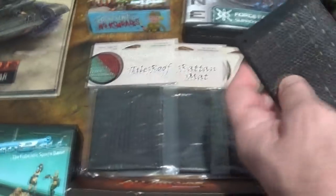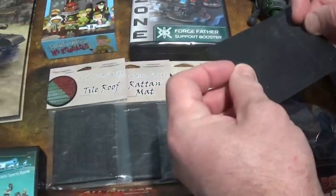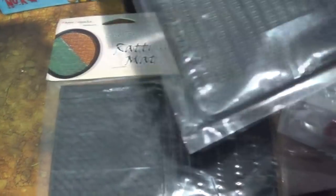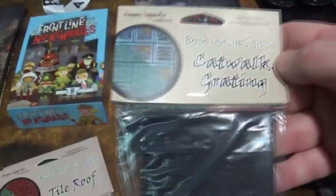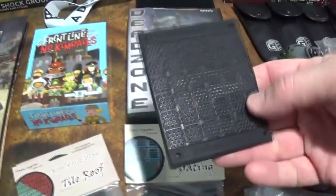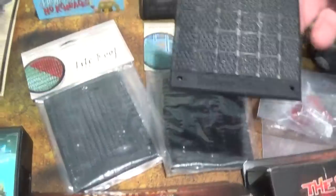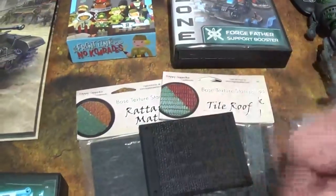I'm so glad we got these - I couldn't wait. These are from Happy Seppuku. You take this and push it down on green stuff or Milliput, and it comes out with really cool textures. We got a tile roof, we got the rattan mat - maybe for Japanese Test of Honor stuff. We also got a sci-fi catwalk railing and a brand new one called Star Base Grating. The guy suggested cutting a strip out and putting it on a base, or cutting two strips so it looks like they're on a bridge. We take basing seriously here.